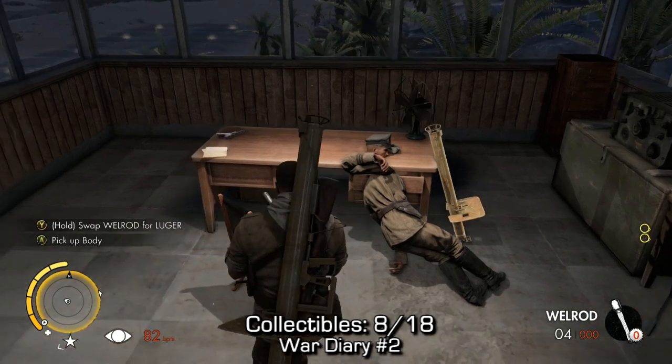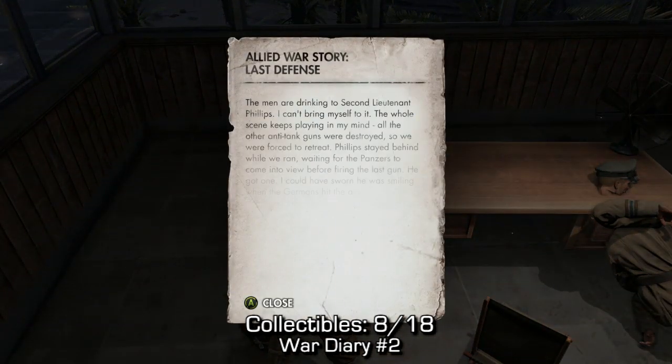Directly next to him, you can find a war diary. And that's gonna be your second war diary, your eighth collectible.